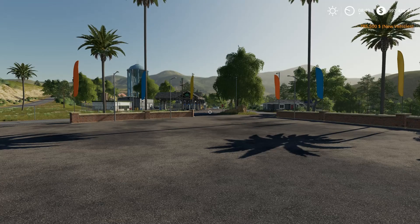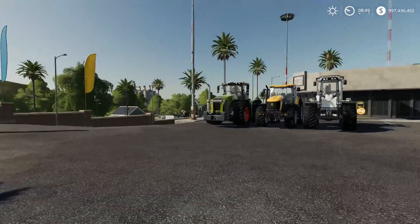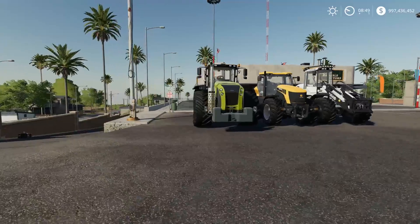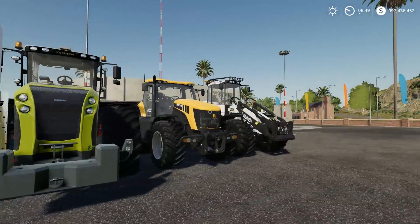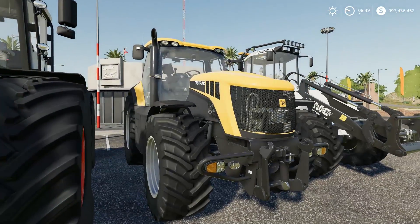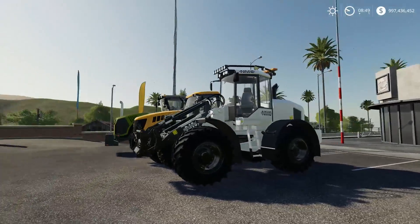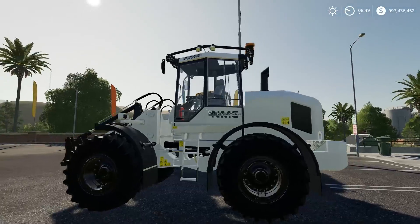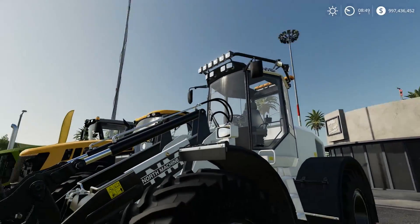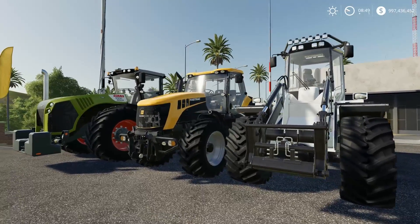What's up guys, welcome back to 2Bros Gaming HD. We're back in Farming Simulator 2019 once again and today we got some new mods in the game. We got the classic Xerion 5000, we also got a FastTrack from JCB — this is the 8000 — and then we got a new wheel loader from NMC, which is Nord Machine Company, and this actually has a lot of lights on it, which is quite impressive.